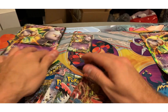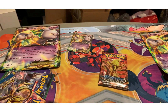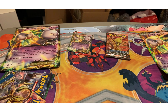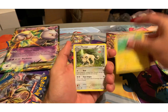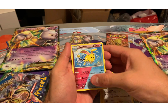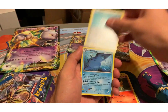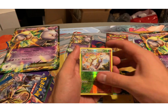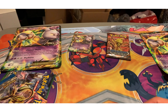Let's go ahead and start with our Steam Siege. See what we can get. We got a Flaffy, Persian, Azumarill, Shiny Azumarill, Pawnard, Ponytaw, Clink, Mantine, Joltik, Volcarona, and a Xerneas Hollow. Nice — starting off with the Hollow!